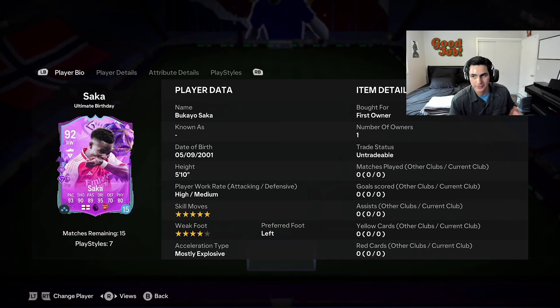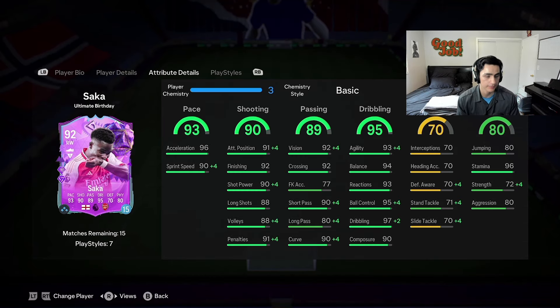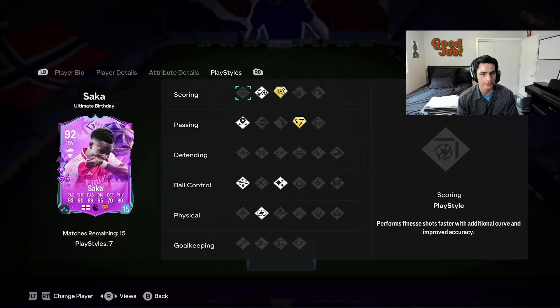I got the five star skill one as well. I do want this one, but I also think the five star weak foot is a very good option. If you're into skill moves and having a bit of fun in the game, I love the five star skill moves. I'm not the greatest skiller — not saying I'm pro or anything — but I do love some skill moves.